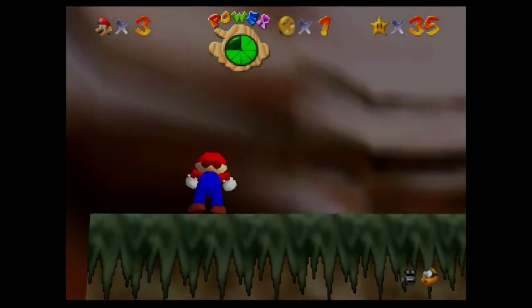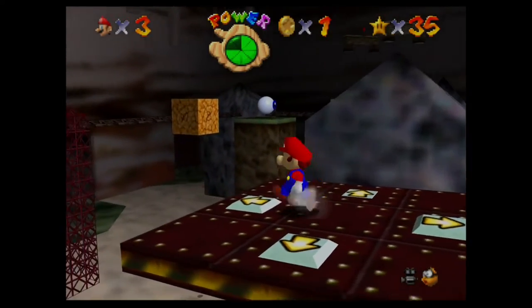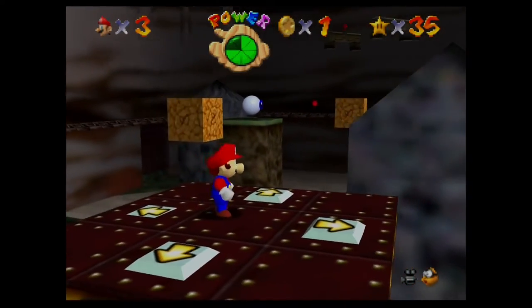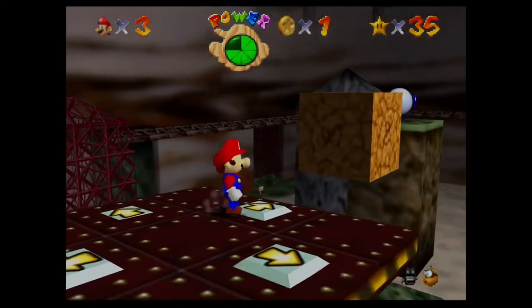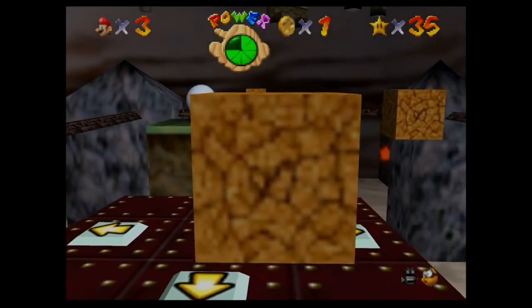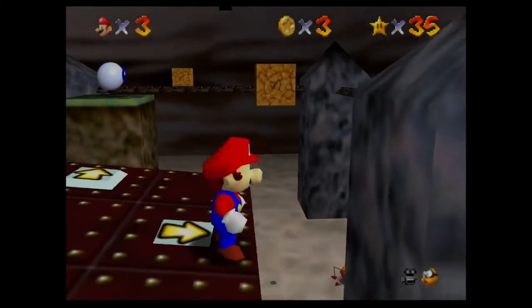So the way that this one works is, for the first four, you have to go onto this little platform here. And you need to guide it in different directions, but if it bumps into the wall, it freaks out. Okay, that's red coin number one.